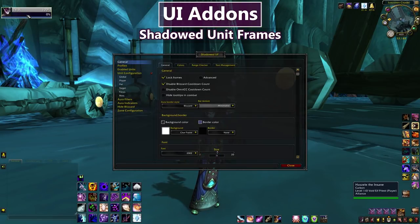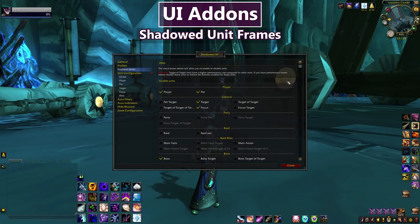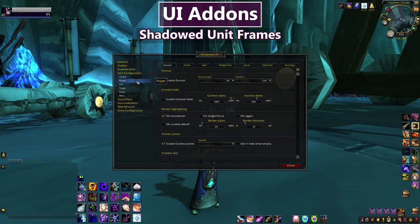Slash SUF will bring up the options. You can customize which frame types you want to use Shadowed Unit Frames for — because I don't want it for party, I don't have party frames enabled, so it falls back to default party frames. I have it enabled for player, pet, target, and focus, and I can customize all of those individually.